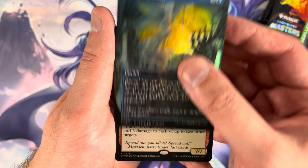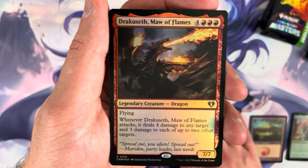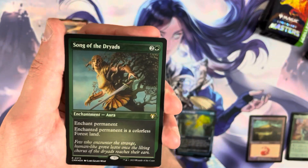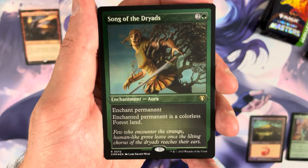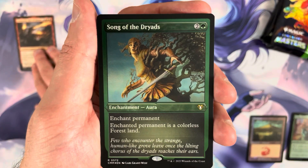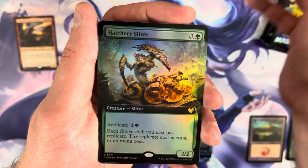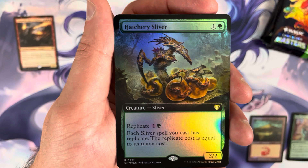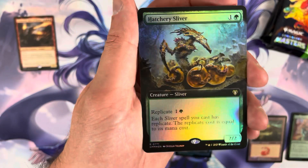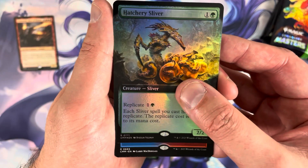The first pack foil rare or mythic is Dracuseth, Ma of Flames — definitely a card you have to deal with on the battlefield. The first etched foil is Song of the Dryads. That card carried good value before the reprint; I suspect it's way down now. Then Hatchery Sliver. I'm told foil commander cards have about a 20% pull rate, so they carry a small premium.